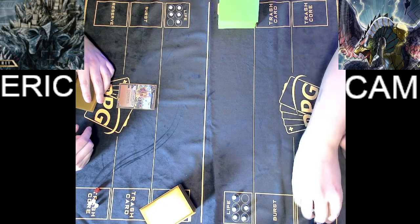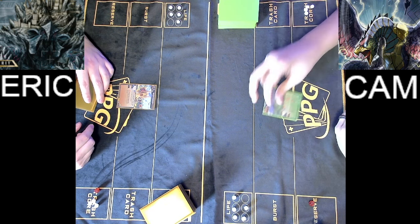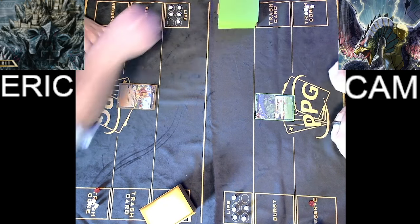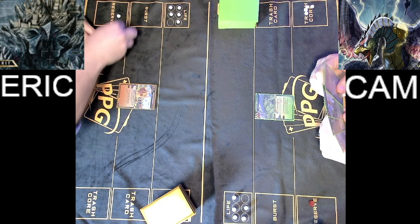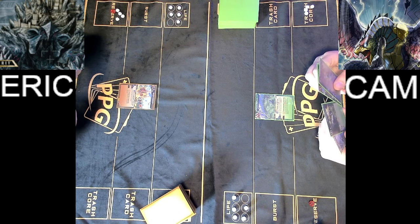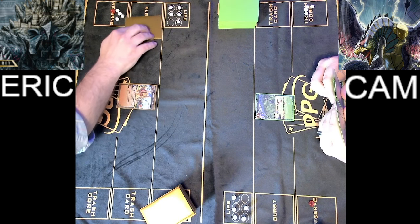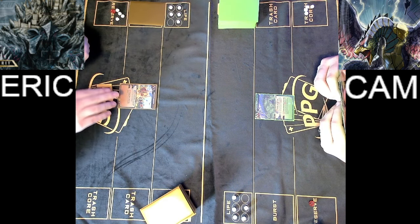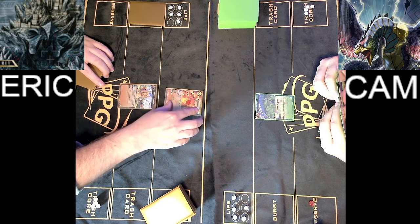Cam is going to begin his turn now and follow that up with a Hurricane Highlands. Both players now have their nexuses on board. Eric starting his next turn, refreshing his cores, thinking about what he wants to do next, and setting a burst just in case Cam has any tricks up his sleeve.